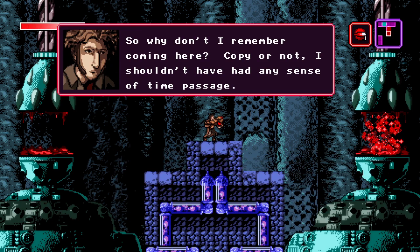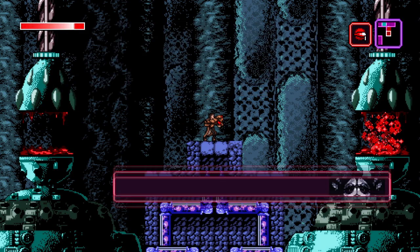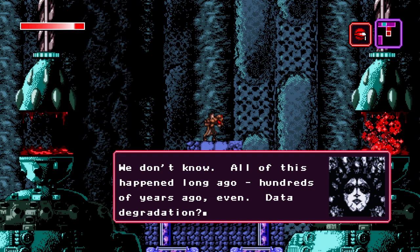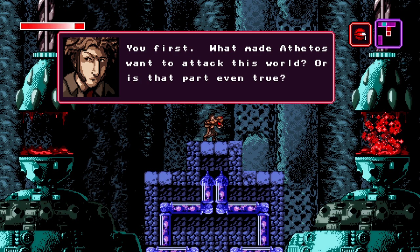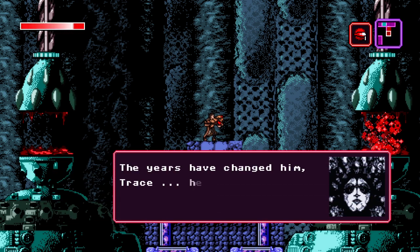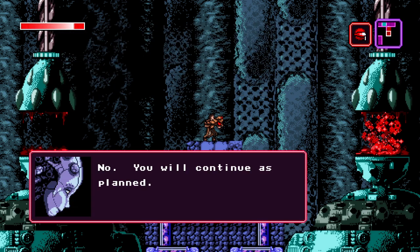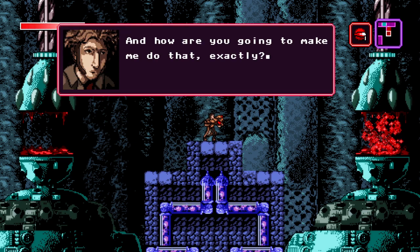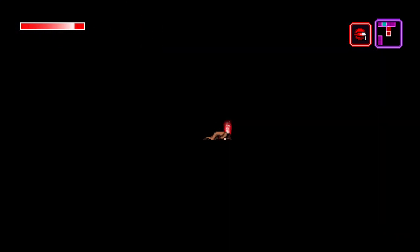So why don't I remember coming here? Copy or not, I shouldn't have had any sense of time passage — should have felt like any other time I stepped into an egg and stepped immediately out. 'We don't know. All this happened long ago, hundreds of years ago even. Data degradation? What exactly do you remember?' You first — what made Athetos want to attack this world? 'It is true. It is the entire reason we are here. The years have changed him. He was in the breach for a long time. We don't know what happened there.' I need to talk to him — he'll tell me what's going on. 'No. You will continue as planned.' And how are you going to make me do that exactly? 'Like this.' Something's wrong — I'm... Oh dear. So this is how they control us — by killing us when they don't like what we did.